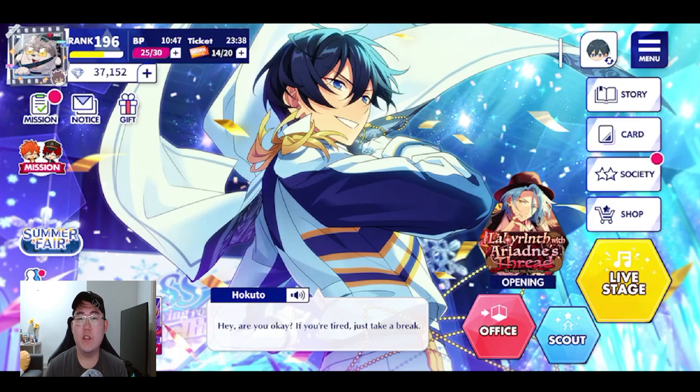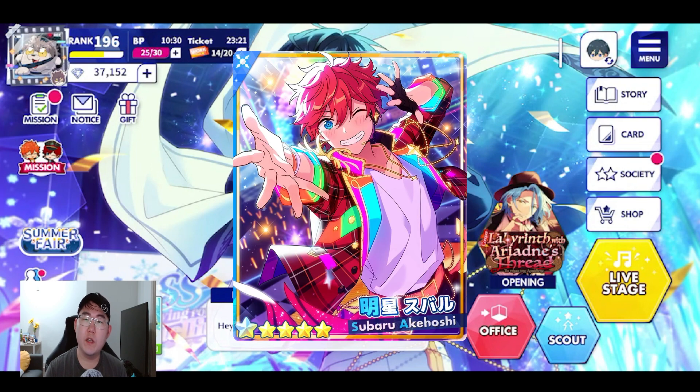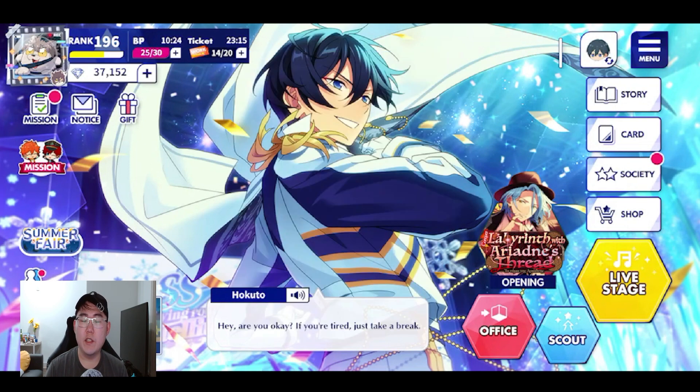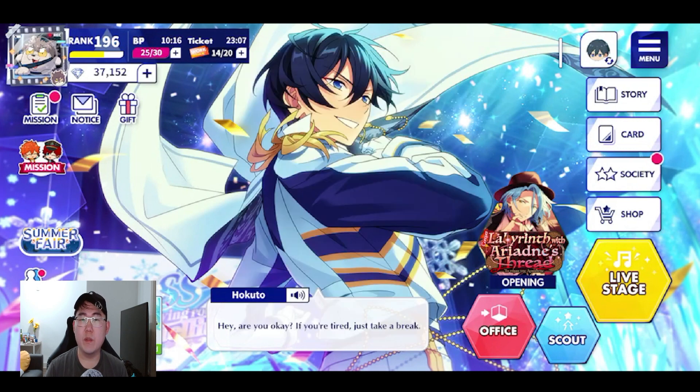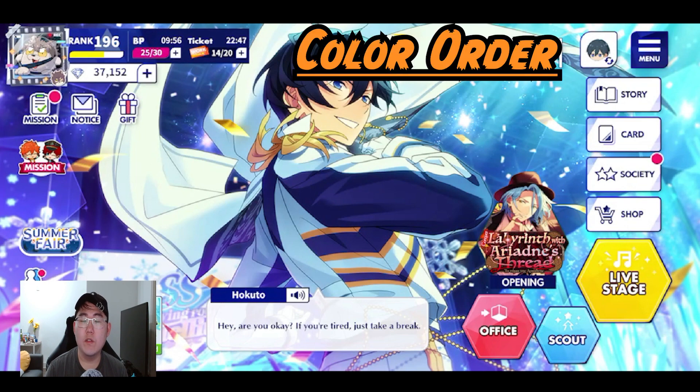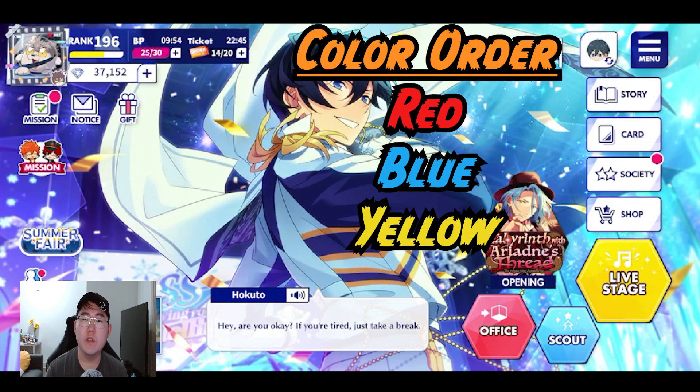We're going to continue our monocolor unit series and for this video we're going to talk about Trickstar. For a lot of people Trickstar is going to be one of their strongest teams because we got the free max copy of Subaru, and if you were here during the Link Click collab then you probably got max copies of Makoto as well. The order of the colors will be red, blue, yellow, then green.